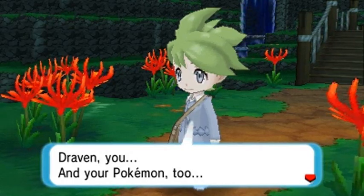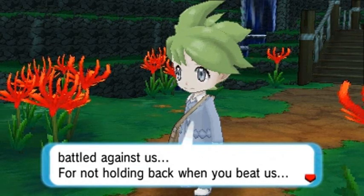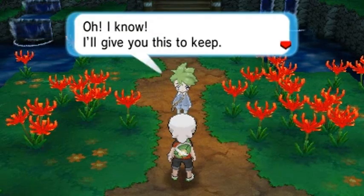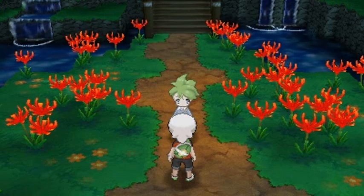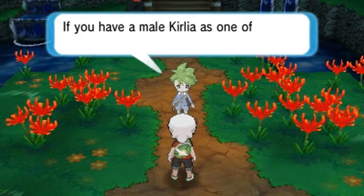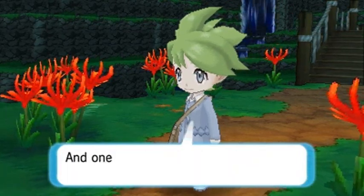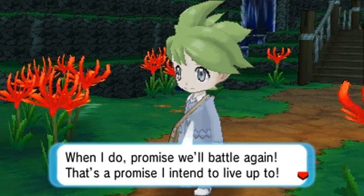Wally says: 'Draven, and your Pokemon too — thank you for not holding back when you battled against us. I feel like I've been able to take another step forward thanks to you. I'll give you this to keep — I hope it'll always remind you of our battle.' And we get ourselves a Dawn Stone! 'If you have a male Kirlia, I hope you might use that Dawn Stone on it for me. I'll stay here to continue training — one day, I swear I'll catch up to you. That's the promise I intend to live up to.'